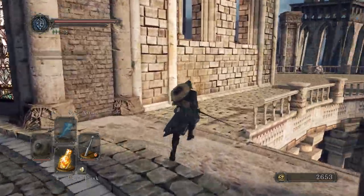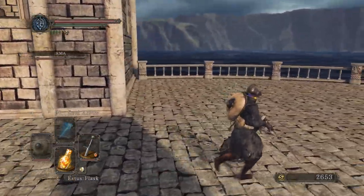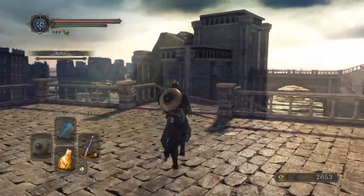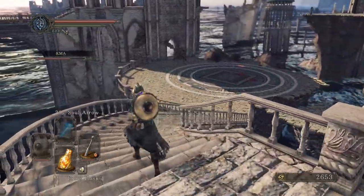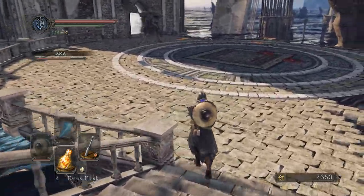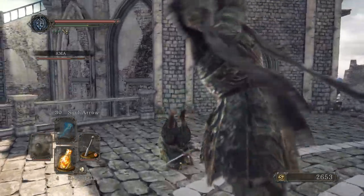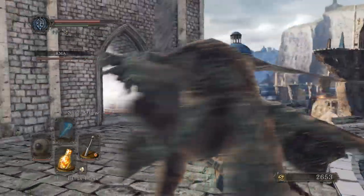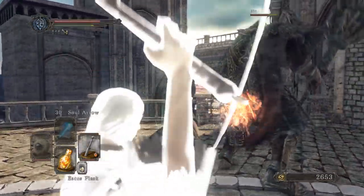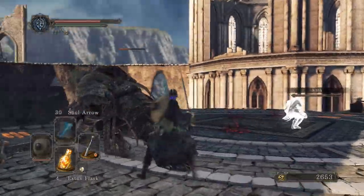So now we have all of the layers pulled up so that we can fight the Dragonrider without falling off, although he cannot fall off anymore either, which is a way to kill him.